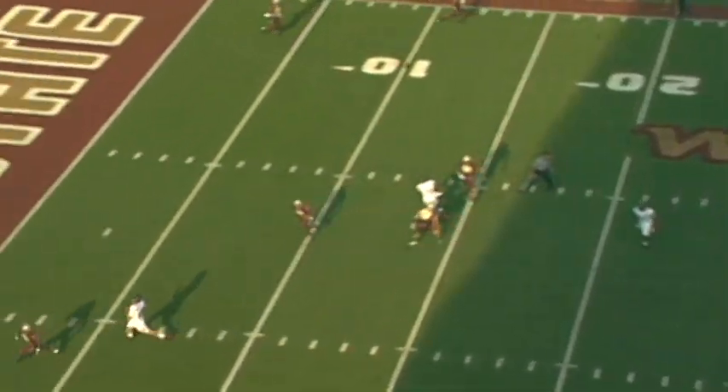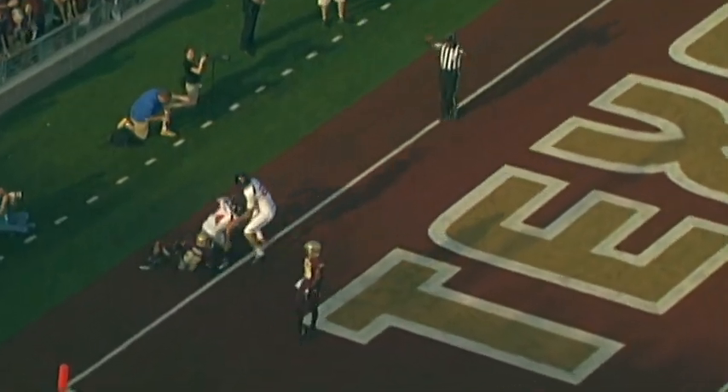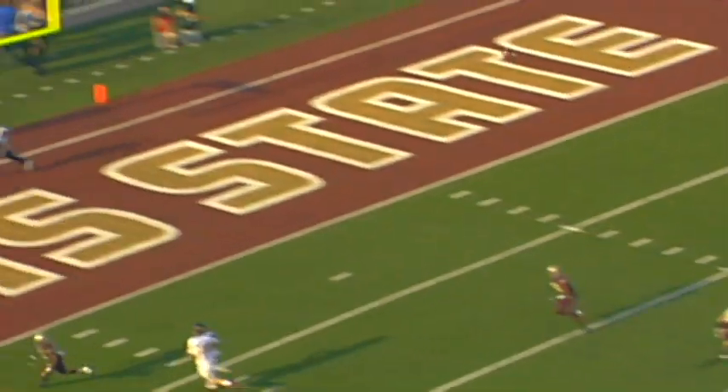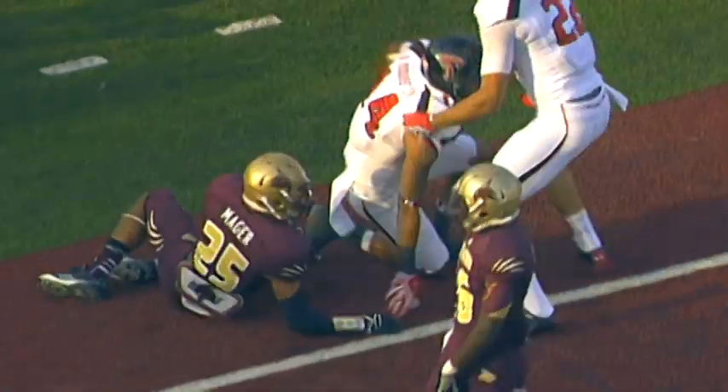Right side of Daigie, but he's going to throw again. Looks deep left side towards the end zone for Darren Moore. Up high for it. Touchdown, Red Raiders. Seth Daigie threw a perfect rainbow fade into the corner, left corner of the end zone on the near side.